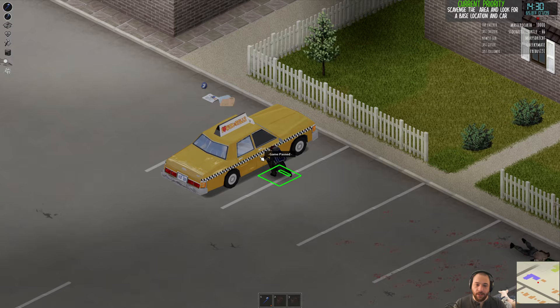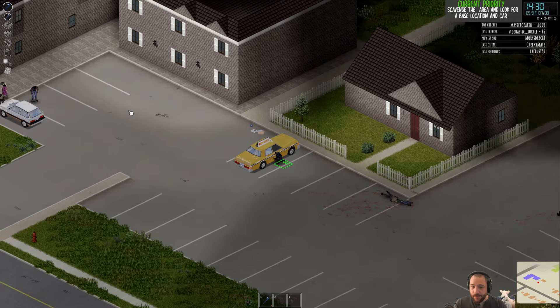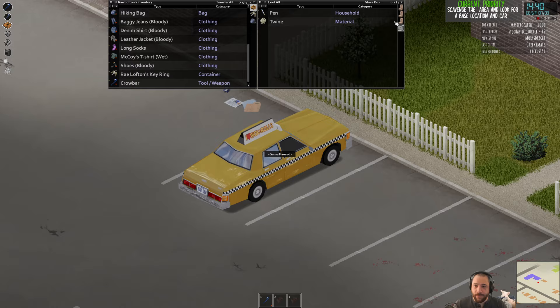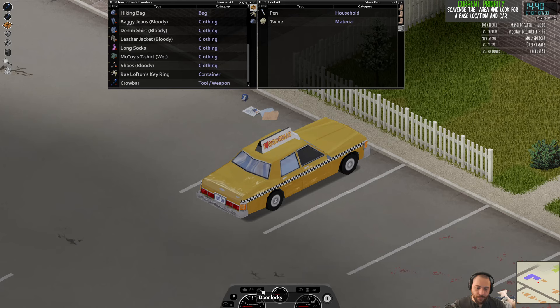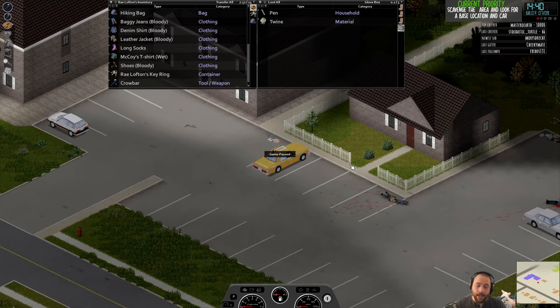I've smashed that window. Surprisingly, the zombies didn't hear it, so I'm going to go inside. The reason to smash windows here is just to check for keys or whatever, because you can always replace a window. I chose to smash the passenger side so that if I was driving, I'd still be protected by the driver's side window. You can hit V for the vehicle context menu or Z for the seat selector, switch to the driver's seat, and unlock the doors. So now all doors of this vehicle are unlocked — same goes for the trunk if it was locked.